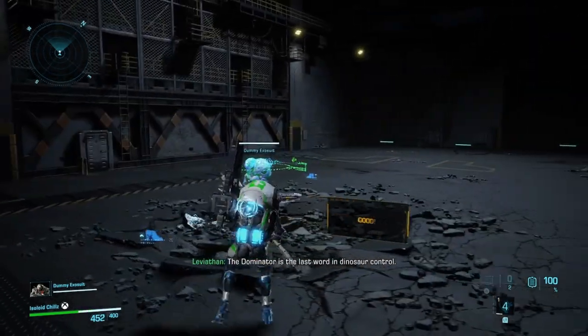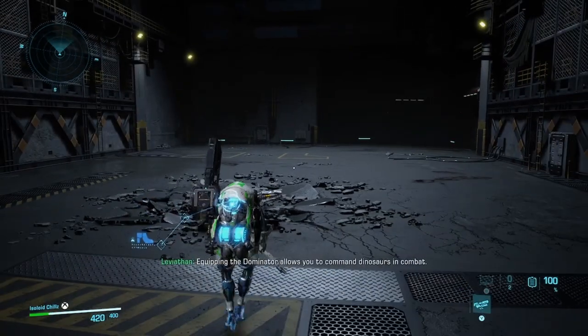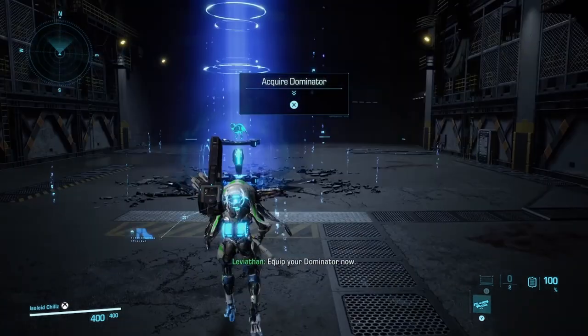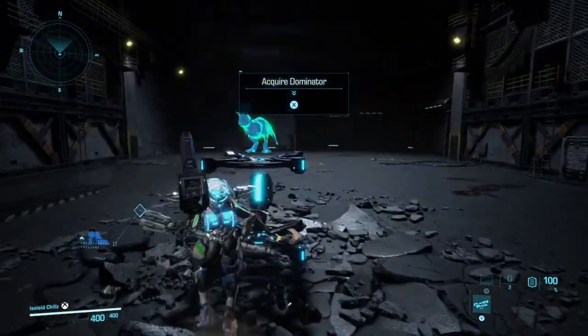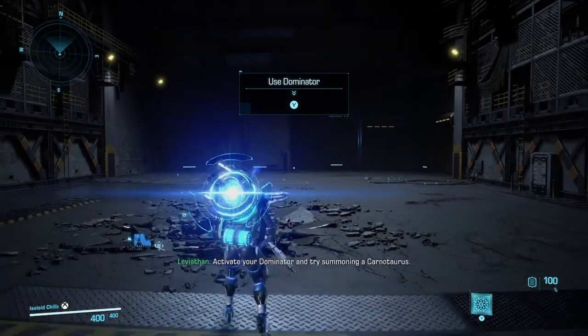The Dominator is the last word in dinosaur control. Equipping the Dominator allows you to command dinosaurs in combat. Equip your Dominator now. Activate your Dominator, and try summoning a Carnotaurus.